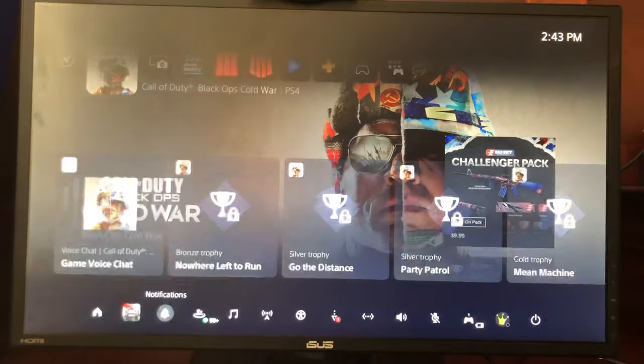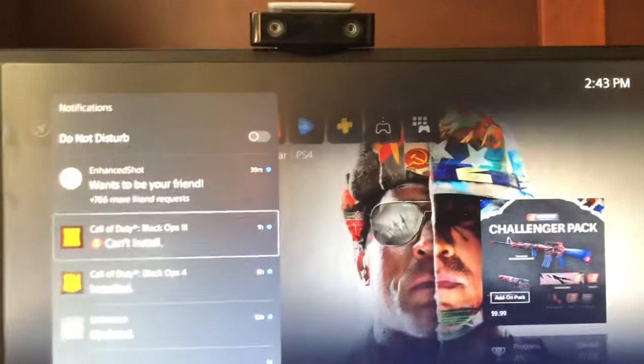If you go to notifications, this is where you see people who have sent you invites and stuff like that. They will also pop up right through here.